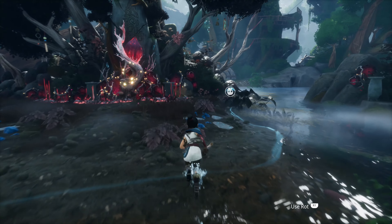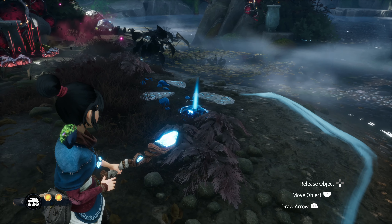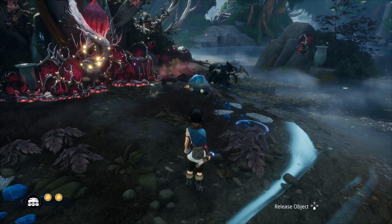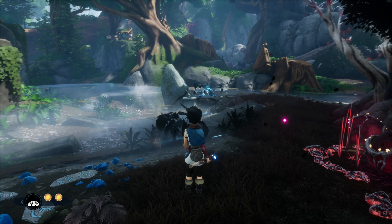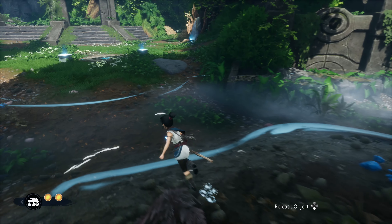There are two rocks you need to move. One is on the right here — just use your rock powers to have the little guys transport it to the front of the shoreline, put it round about there. You don't have to be too perfect, but that's pretty good. And there's a rock on the left — do the same thing with that and also move it to the front of the shoreline, only this one will be on the left.